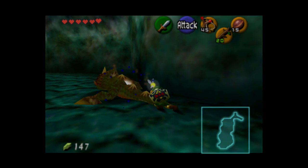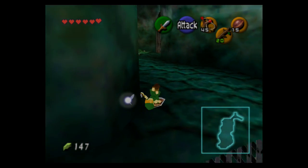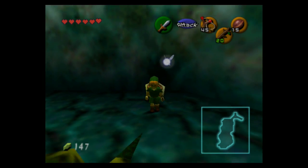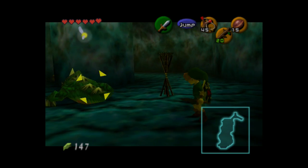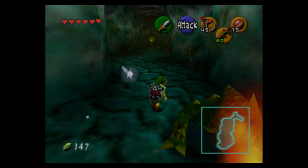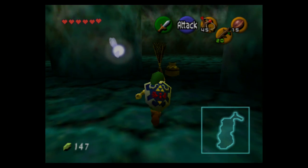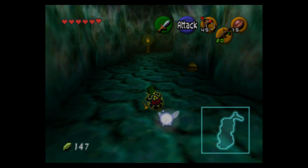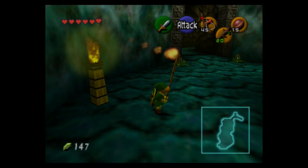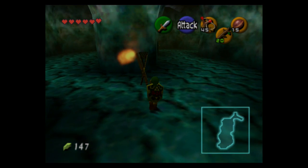For some reason here one only takes a sword slash and one jump attack, which is about three hits — I'm not sure why. This one takes the normal two jump attacks. The goal in the next room is to light up a Deku Stick and take it to all the torches before one goes out. Yes, they love reusing this puzzle.